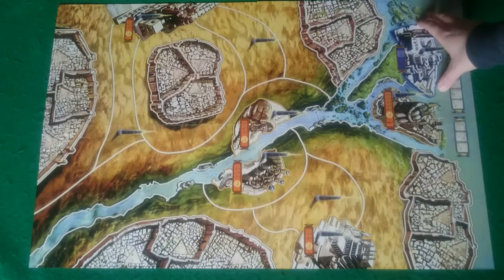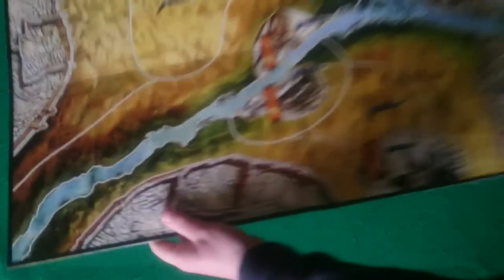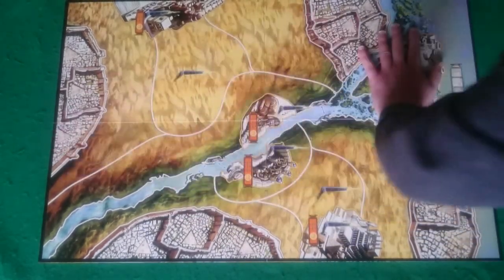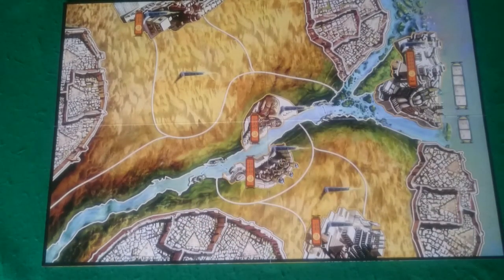On the 3 and 5 player side you also have the Sanctuary of All Gods, which is the blue building, and that does not appear on the 2 and 4 player side. Since this is Two Can Play That Game, we want to set up a 2 player game, so let's flip this over. For a 2 player game we'll only be using the left-hand side of the board — the right-hand side is only used for a 4 player game. The same applies on the other side: left for 3 players, full board for 5 players.